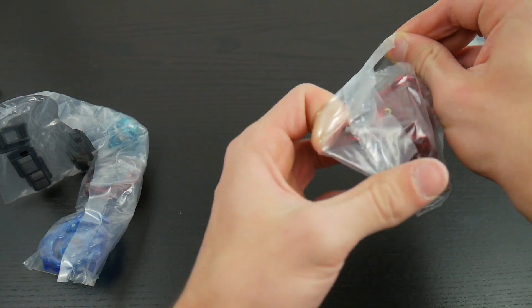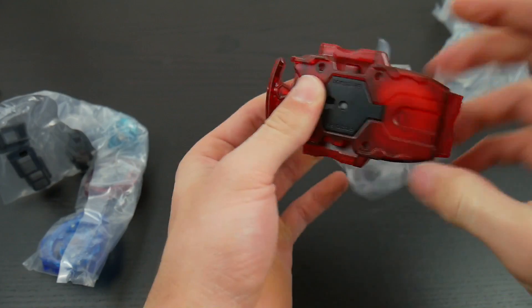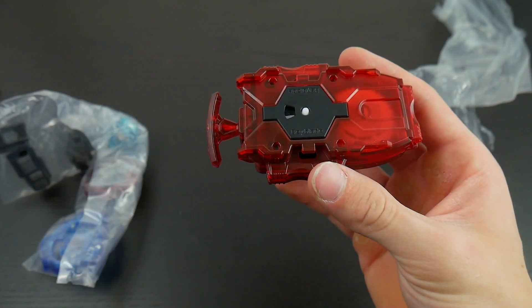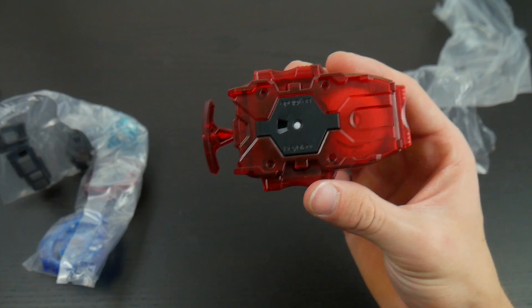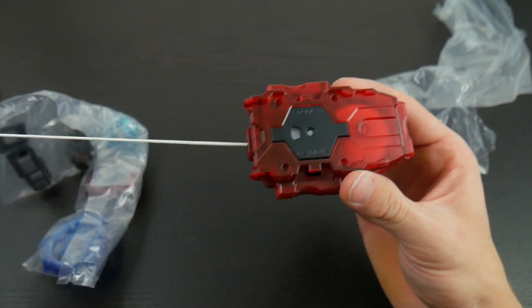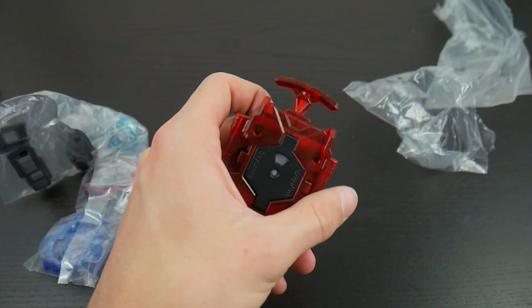Now let's open up the new bay launcher. This one is sort of ruby-ish — it has that sort of clear plastic but it's like dark red. It feels pretty nice, pretty much the exact same as the other one I have, but it does look nicer.